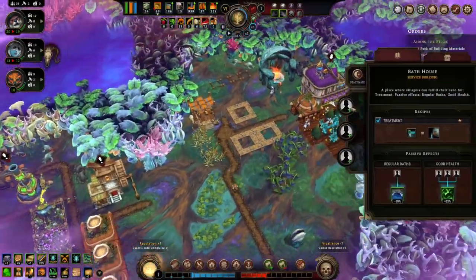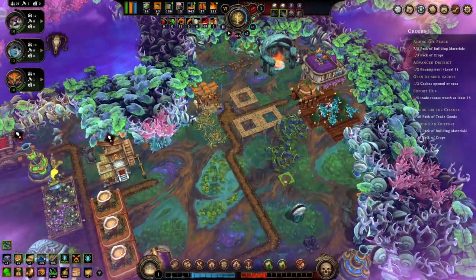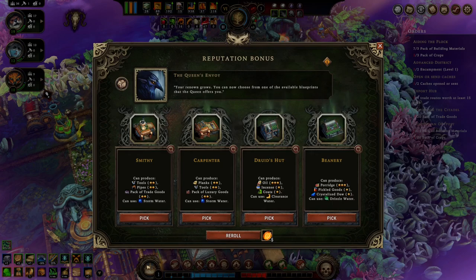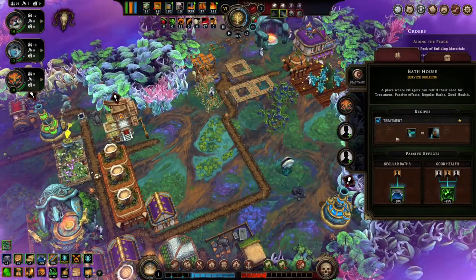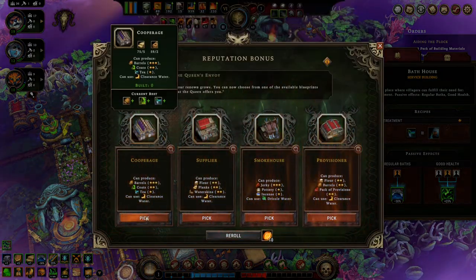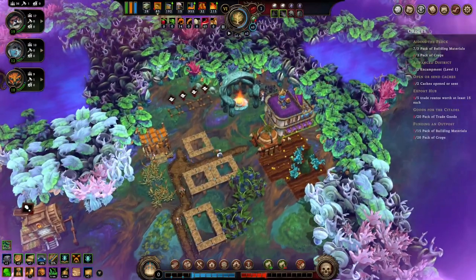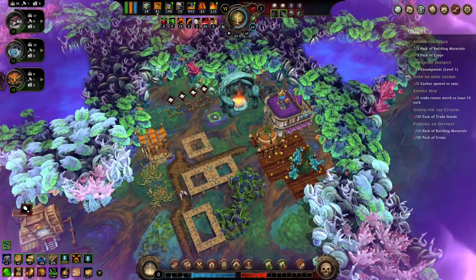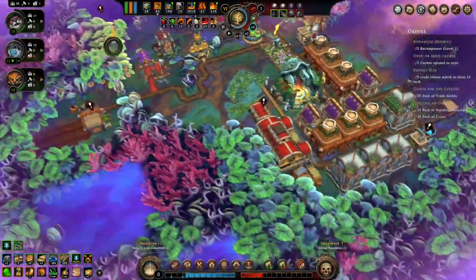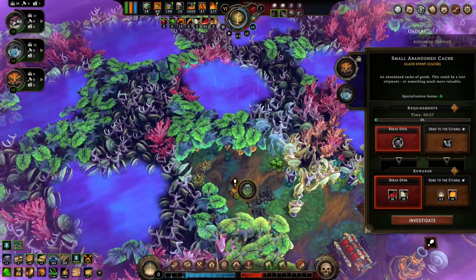Alright, so that one's done. We'll put some people to work in the bathhouse, or at least one person. Let's see, what does the bathhouse need? It needs tea. Do we have tea here? No, re-roll. Tea. Build a bridge right there. Alright, done with that one. What did we find up here? Another thing to open - excellent. You and you, open it.